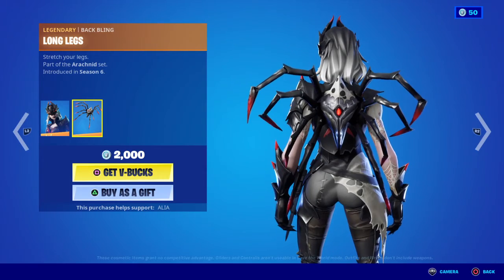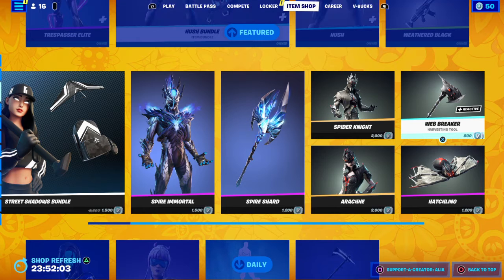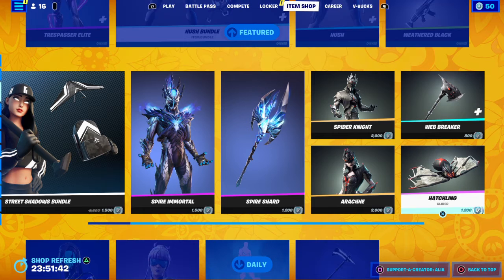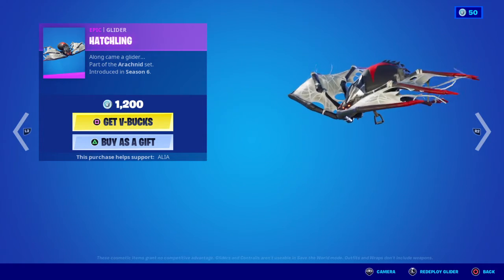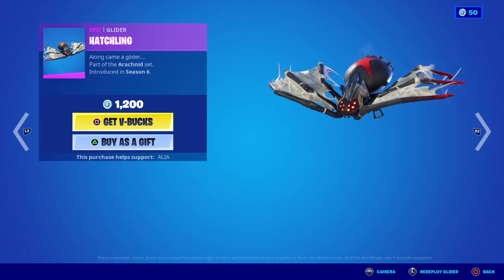Moving on to her legendary Backbling, we have the Long Legs — Stretch your legs — looking pretty damn cool and very scary. Moving on to the Harvesting tool that they both share, we have the Web Breaker, which is reactive — when you use the Harvesting tool, the eye glows red. First introduced in OG Season 6. Moving on to the selected glider, we have the Hatchling Glider — or as I like to call it, the Black Widow. Absolutely amazing. Definitely recommend grabbing it, unless you're scared of spiders or have arachnophobia.